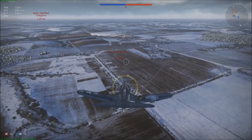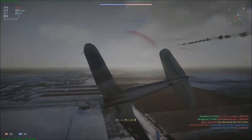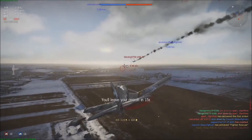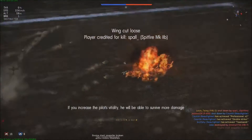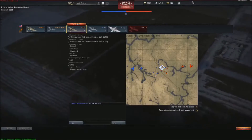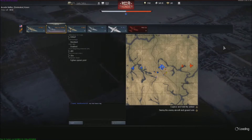I'm gonna take out the guy that's gonna be trailing behind. Let's take out this DB. It's like a bomb — 7G pull. Oh, I got cut loose already. God damn it. Luckily it didn't crash into our team's tanks.